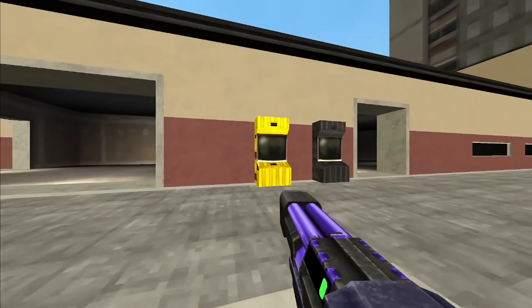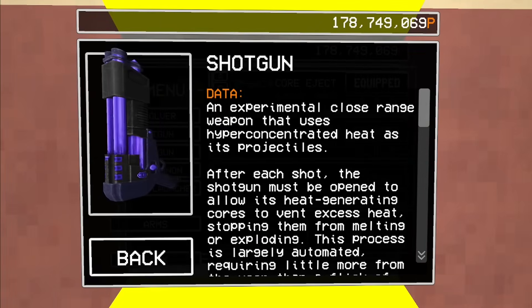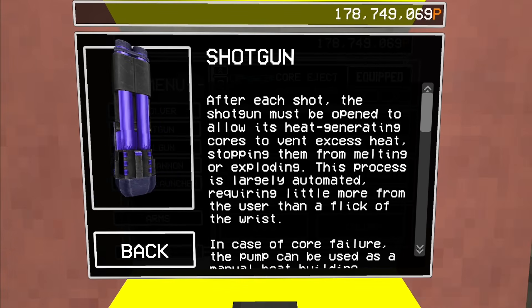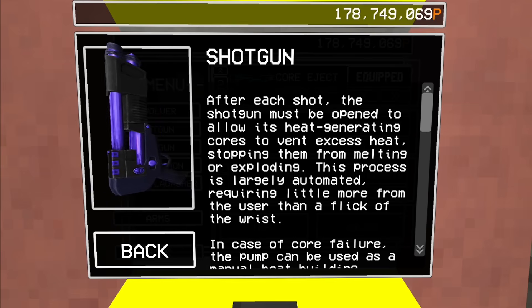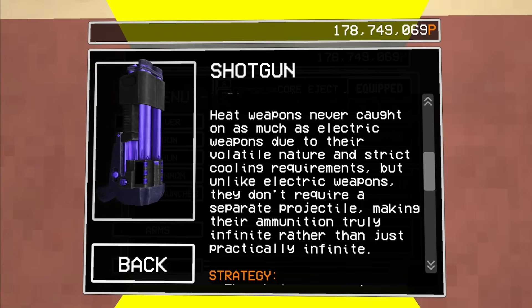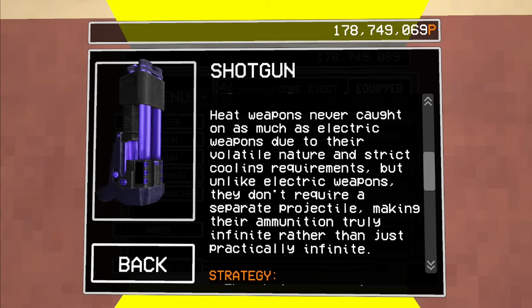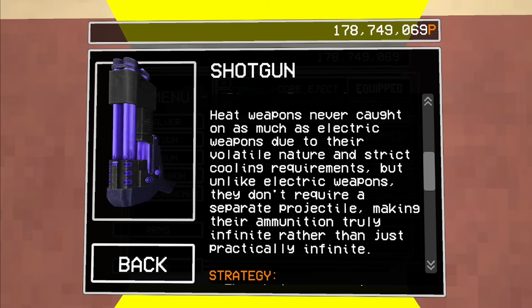Going over to the terminal, its description gets a little bit weird. It's an experimental close range weapon that uses hyper-constrained heat as its projectile. After each shot, the shotgun must be opened, allowing the heat generated by the cores to vent excess heat, stopping them from melting or exploding outright. This process is largely automated, requiring little more than a flick of the wrist. Heat weapons never really caught on, as electric weapons are a lot more consistent and way less volatile, with strict cooling requirements. But unlike electric weapons, they don't require a separate projectile, making their ammo truly infinite rather than just practically infinite.